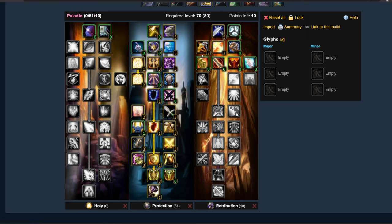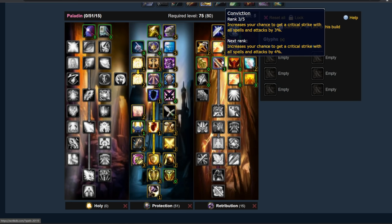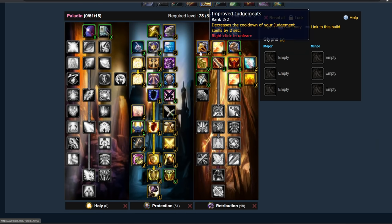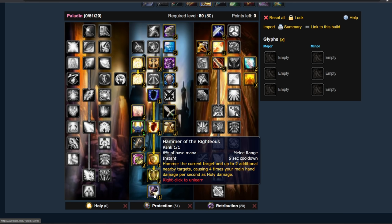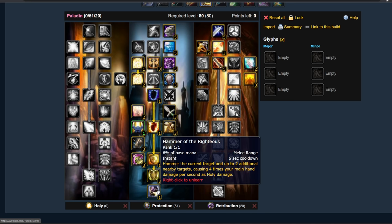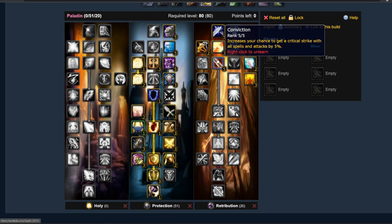So you've unlocked Seal of Command, Conviction, and Pursuit of Justice. 2 points in Pursuit of Justice, 3 points in Conviction, and then you get Crusade. You have 2 points left — you could put them into Conviction to get that 5% crit, which matters because it increases your crit chance with Hammer and Shield of Righteousness, your primary methods of generating threat. Don't view the Prot Paladin as having a rotation — you have a priority list. Your priority goes Shield, Hammer, Shield, Hammer. Judgment is a filler. Consecration is a filler. Everything else is a filler in comparison.